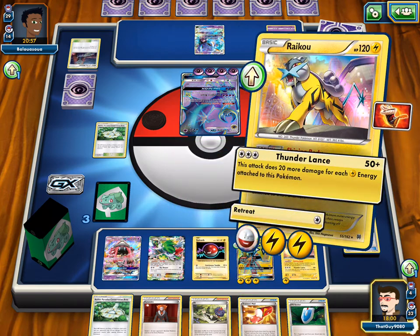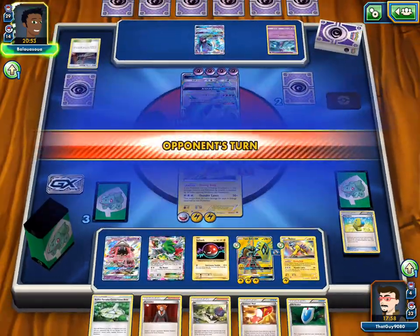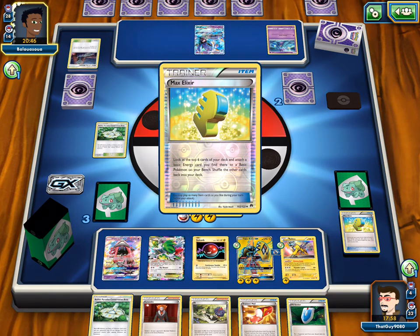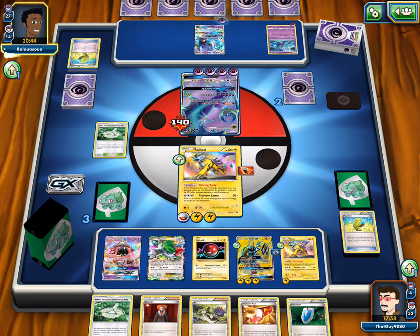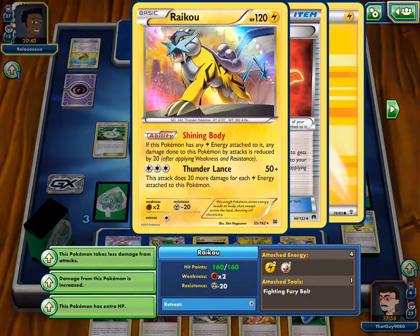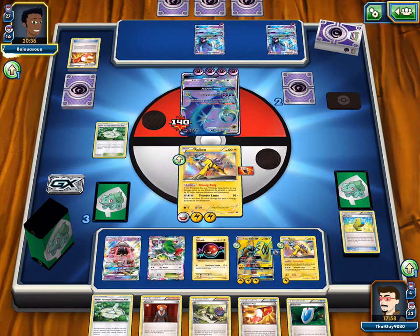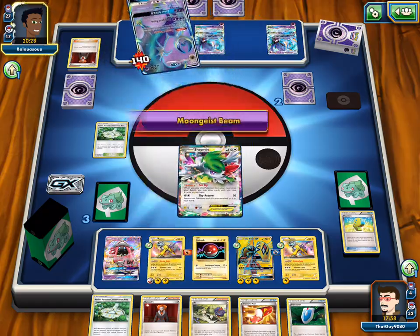Thunder Lance here for 140. So we have it to hit knockout unless he Psychic Transfers it all the way and then Max Potions — which would be super annoying. Max Elixir — this is just powering up our Tapu Thunder. Because if we can get... we only have one retreat. So we can still attack if we only retreat with one energy. Raikou is still an available attacker. Now we can Tapu Thunder GX for the Knockout if he Max Potions. But oh — Lysandre. He's gonna hit the Shaymin for knockout? 120 exactly. He had it.